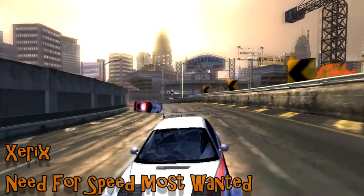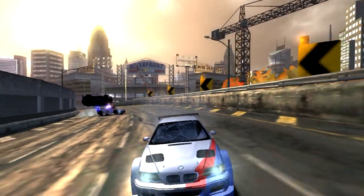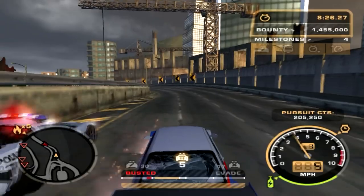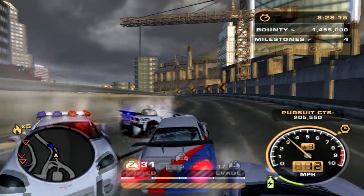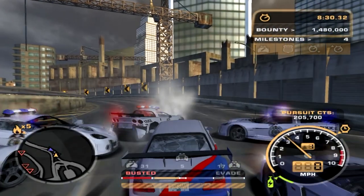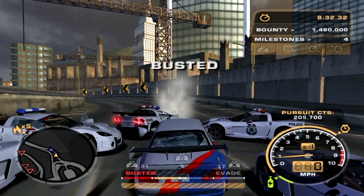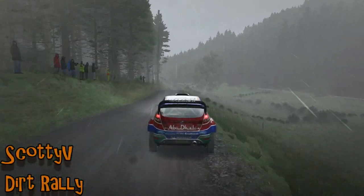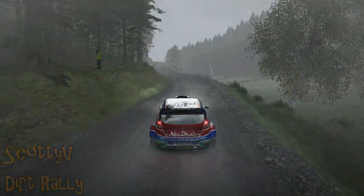Xarex on Need for Speed Most Wanted is busy watching the police stunt display team as two Corvettes get themselves launched onto the motorway. Unfortunately he's too busy watching and drives across a spike strip and gets taken down — very effective police tactics.